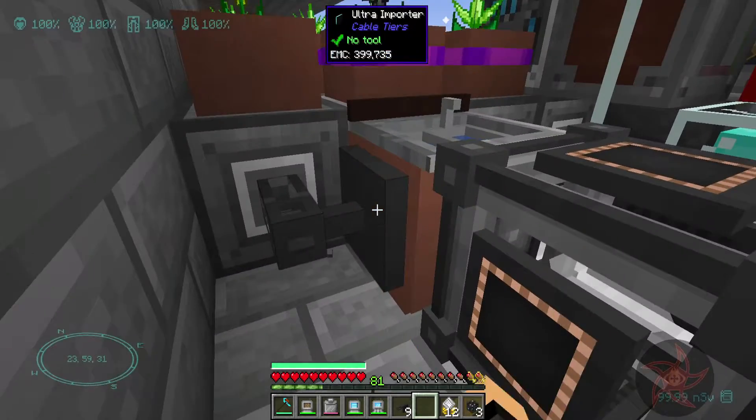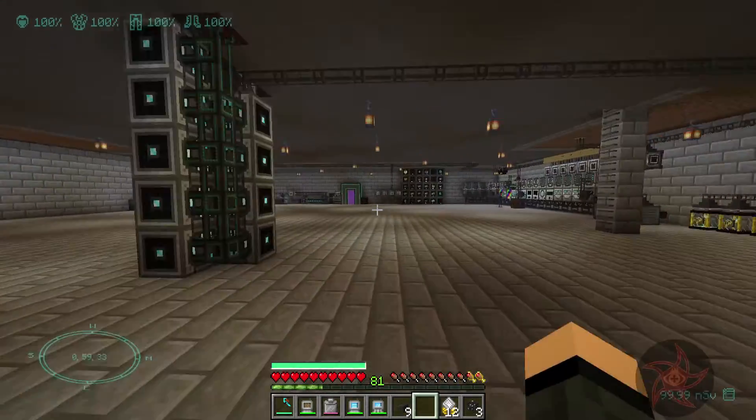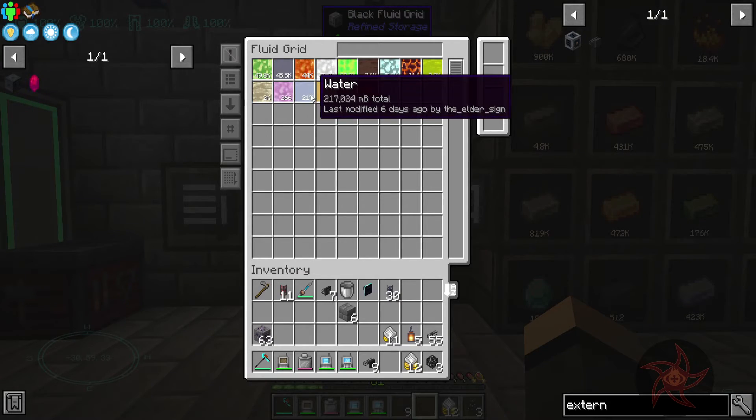I'm going to remove that. I'm just going to put this here, set you to fluids. There — there's our two billion water now. I have an external storage on a sink that holds two billion water.